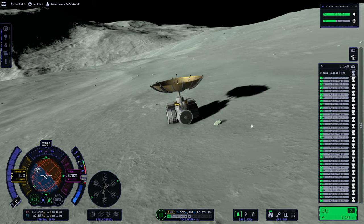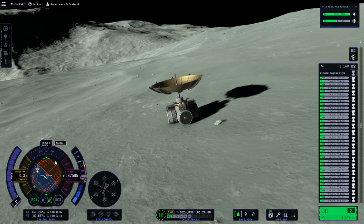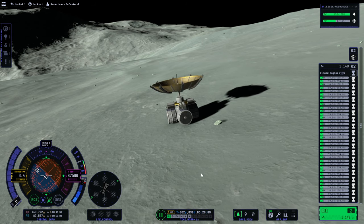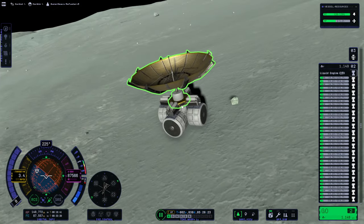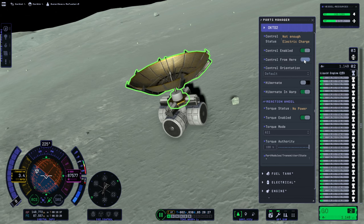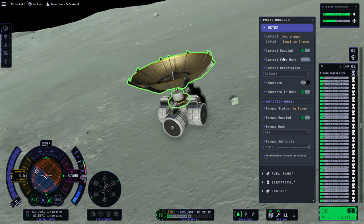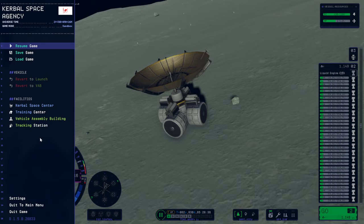We've just turned to it. Another interesting thing to note though: our nav ball is still the Super Heavy nav ball - it's still all the stuff related to Super Heavy. So I'm pleased that our probe has not hopped up. Let me try to control from here. It still says 'Super Heavy Refueler' up there.